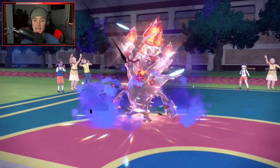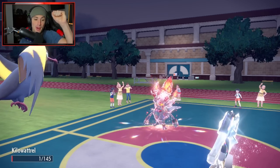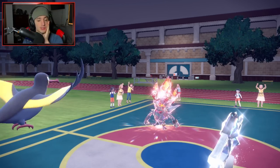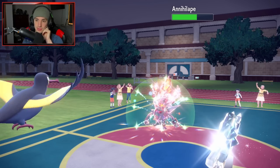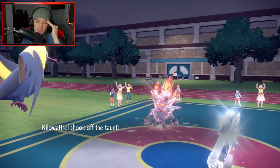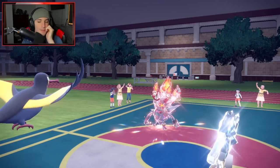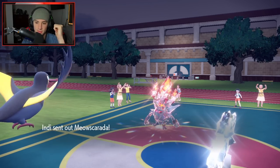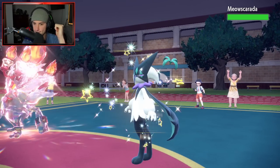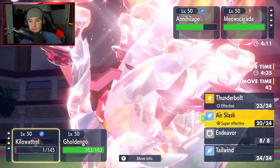Second battle coming at you. First battle went pretty well - dominated with Kilowattrel and Hariyama. We're facing up against a Gengar and Kingambit team with Toxicroak, Annihilape, Maushold, and Gholdengo. A few Ghost type Pokemon - I wish I had Sucker Punch, but Hariyama's Knock Off will do just fine. I don't want to bring Maushold here, doesn't get much value. I'm going to lead Sylveon and Hariyama - Fake Out, Yawn into some Pokemon, and control that way. Gengar has Poison Tera which is scary.